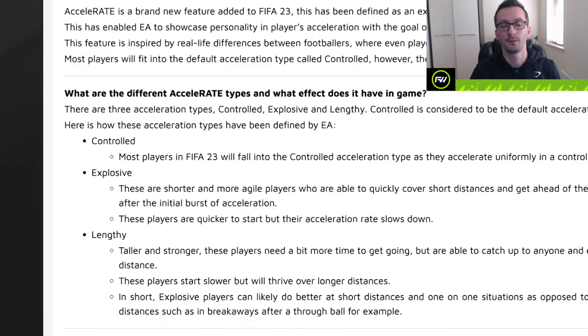There are three Acceleration types: Controlled, Explosive, and Lengthy. Controlled is essentially the default Acceleration type — everything you would have been used to in FIFA 22 and before, and is the same Acceleration type for everyone playing the old gen version of the game. Explosive players are shorter, more agile players who can quickly cover short distances and get ahead of opponents, even if that means slowing down after the initial burst. These players are quicker to start but their Acceleration rate slows down. Lengthy players are taller and stronger. They need a bit more time to get going but are able to catch up to anyone and even surpass them over a longer distance. In short, Explosive players do better at short distances and Lengthy players do better over long distances.